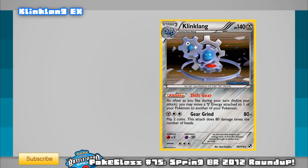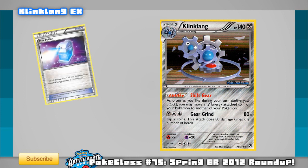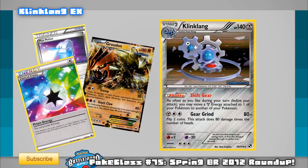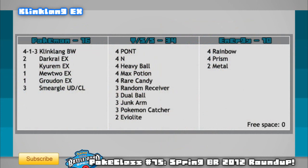Klinklang is very new to the meta even though the card has been around for a while. Since Reshiram had a dominant hold over the previous metagame and is almost non-existent now, Klinklang has a small window to shine. The deck is all about prize denial — using Klinklang's Shift Gear ability to move metal energy freely around your side of the field, combined with Max Potion to heal damage, move the energy back, and start attacking from fresh. Using a toolbox of EX attackers, you can use Rainbow and Prism energy to cover all types, and your opponent will have a tough time one-shotting high-HP EXs while you heal softer blows with high counts of Max Potion. Here's a quick list to build from or test against.